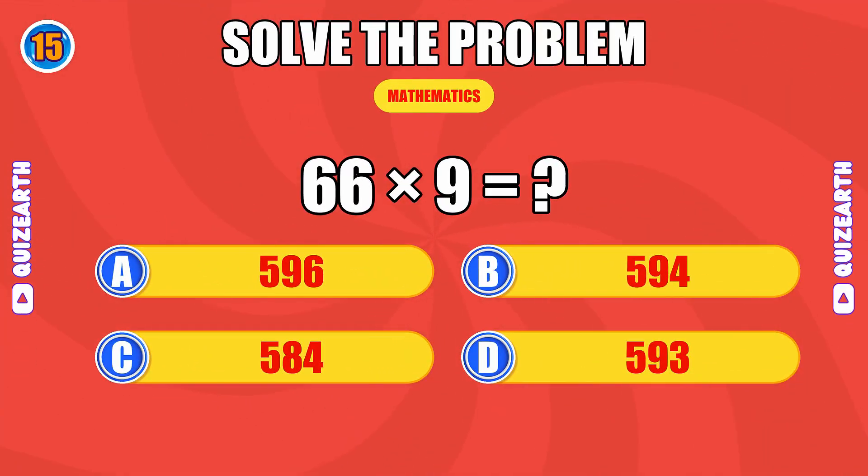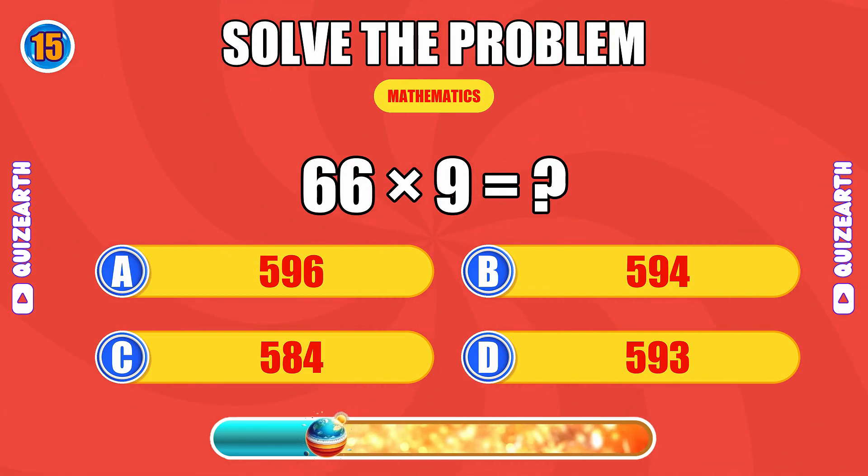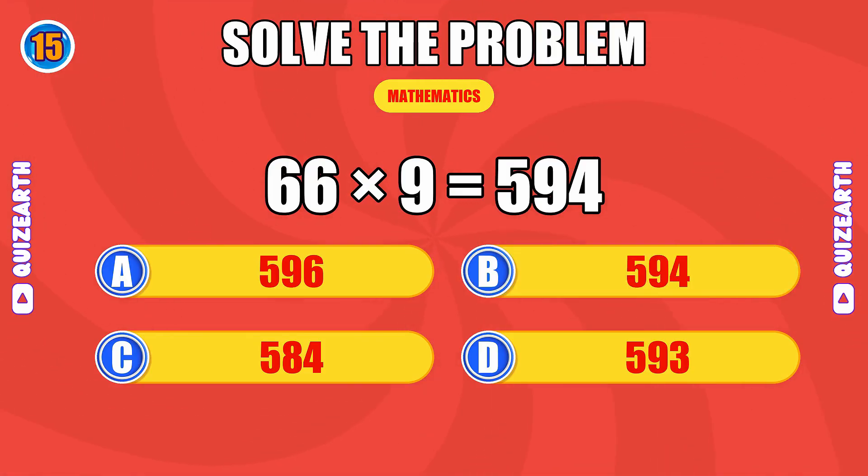What do you get when you multiply 66 by 9? So smooth, the answer is 594.